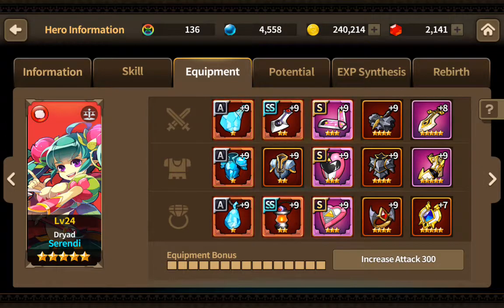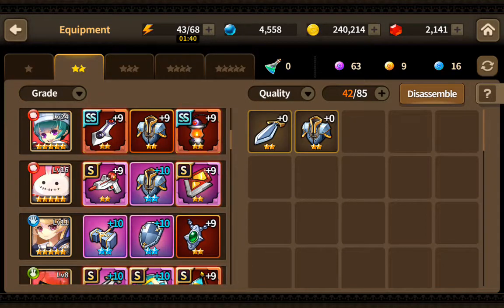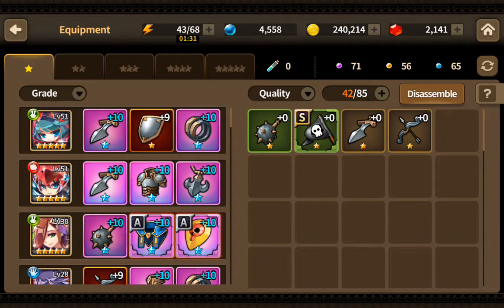Looking at Serendi — very well balanced character, because everything about her is not balanced, she's so strong. Some of the sets I have on her are just dumb luck — I didn't know that having equipment with extra one movement would be amazing. I just thought Serendi was going to suffer from low movement so I put it on her, and it turned out to be incredible.